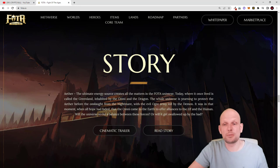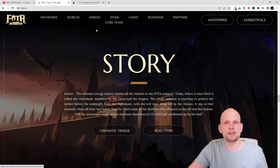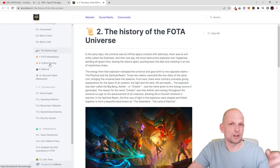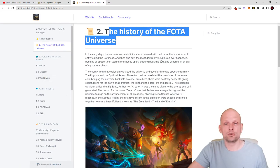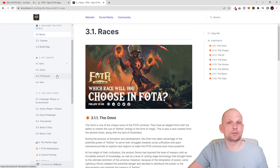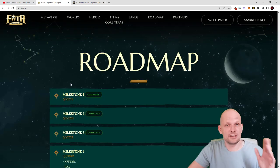Like with all metaverse projects of this type, there is also a story, and you can read the full story on their whitepaper or documentation. If you click on 'Read More', you get redirected to a page where on the left-hand side you can see the table of contents. You can read all about this project in greater detail — the history of the Photo universe — and there is a lot of reading if you are interested in each aspect of this project.